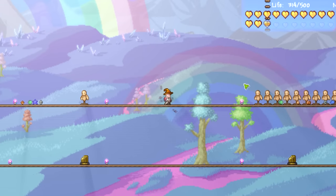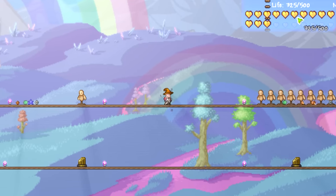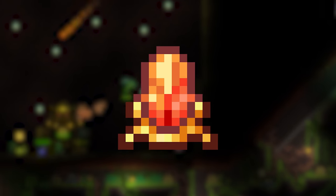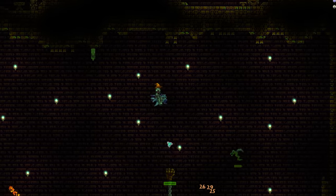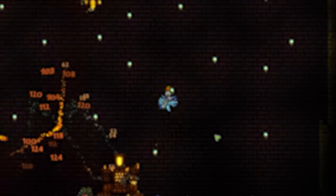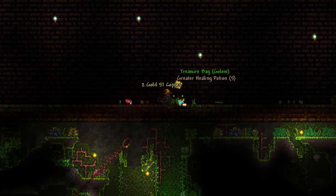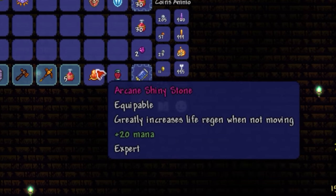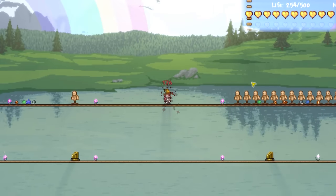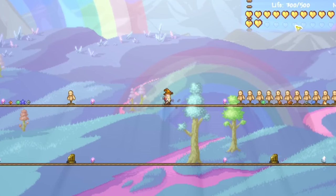With this, you'll be able to craft the charm of myths at a tinker's workshop, essentially doubling up your band of regen. With this, your regen rate is already pretty good, but nothing even close to what it can become. The next item is quite a special one: the shiny stone. The shiny stone is an expert mode golem accessory that significantly increases life regen when the player is not moving or using any tools or weapons. At its best, this thing can give you a whopping 40 health per second alone.